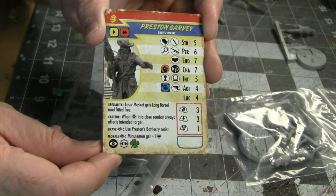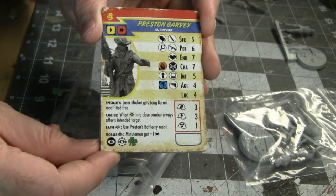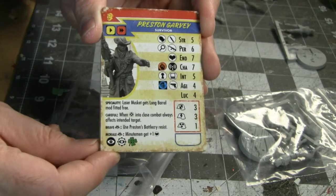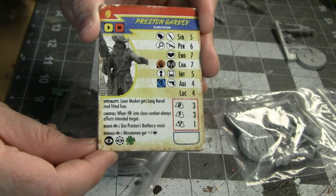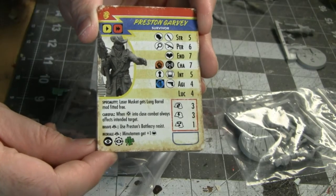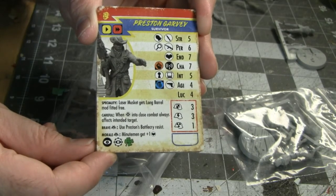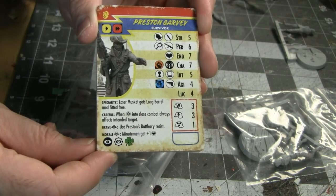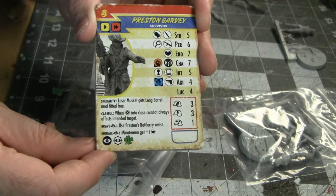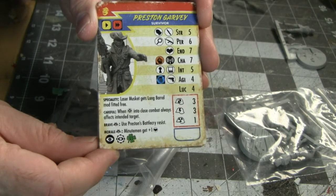What's kind of cool is nearby Minutemen get one additional health with Preston, so they can take a little bit more punishment. And this one right here really ticks people off — the Careful ability. Normally in Fallout Wasteland Warfare, when you're firing into melee combat where you may have friendlies, there's a random chance your friends can get hit. Preston Garvey doesn't have that limitation. When he shoots into combat, he's always going to hit the intended target, which is presumably going to be the enemy.